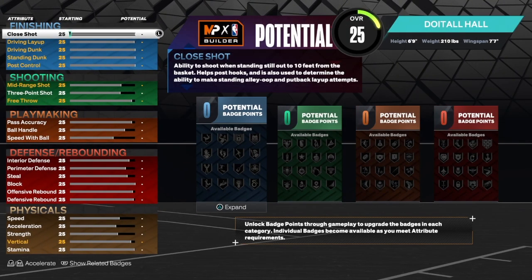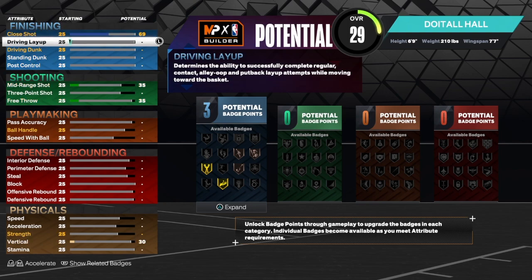We're gonna start with the finishing because that's very important for any build. In order to keep the name that we have, don't take the close shot up too high because it will change the name of the build. So we're just gonna leave the close shot at 69. For the driving layup, we're gonna get that up to an 80.